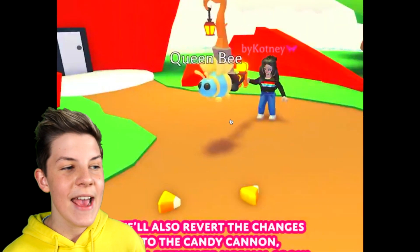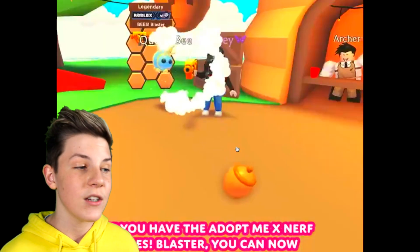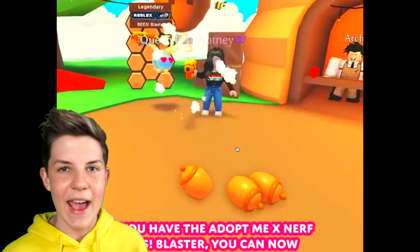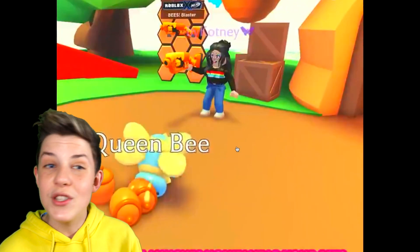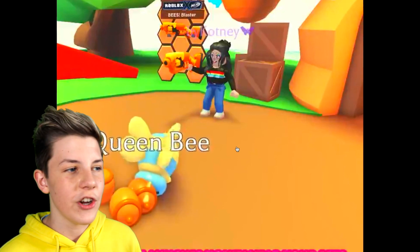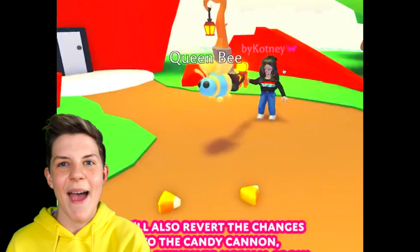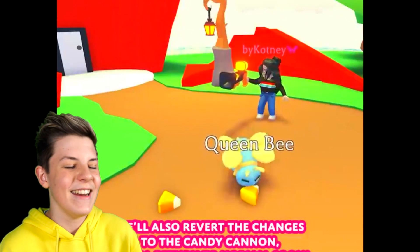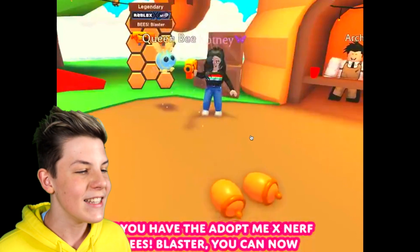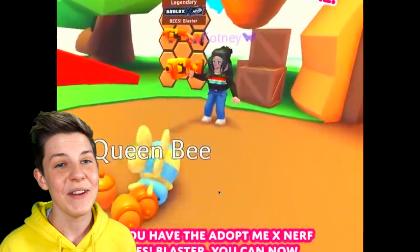They did change the coding to the Candy Cannon so it does the same thing, but they will be reverting the changes back soon where you can just go up to the candy, collect it, eat the lollipops to make you go faster — that's how it used to work. I'm assuming they changed the code to the Candy Cannon and then copied and pasted the code to the other gun and forgot to change the code back. But that's absolutely fine, it's actually pretty cool.